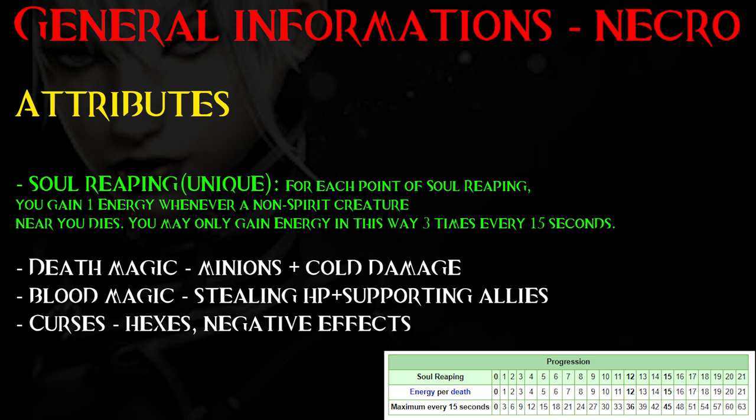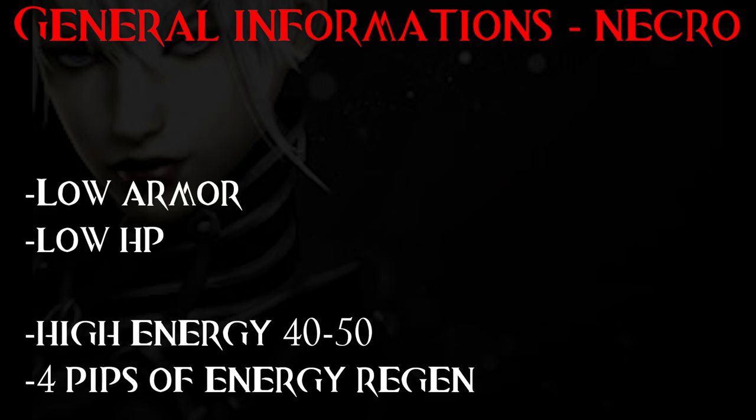So if you invest into soul reaping, energy won't be a problem. Another necro attribute is death magic, which has the minion army skills and spells that cause cold damage. Then there is blood magic — according to its name this works with blood, it can steal HP from foes or sacrifice HP to help allies. And finally we have curses, which is full of hexes and negative effects on targets. In general, necro HP is not that high, energy is around 50, they have low armor and 4 pips of energy regen.